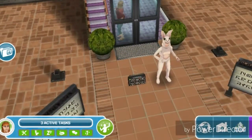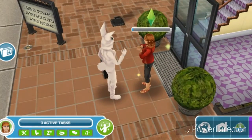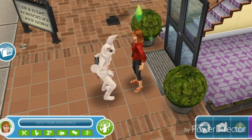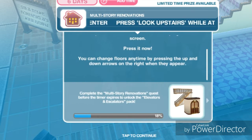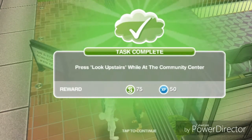Wamples is just at the front of the community center. We are going to talk to her for two minutes. The next task is to press look upstairs while at the community center. Wamples says the community center is a two-story building. All you have to do to look upstairs is press the look upstairs arrow located near the top right of the screen. You can change floors anytime by pressing the up and down arrows on the right when they appear. The look up button takes us to the second floor of the community center.